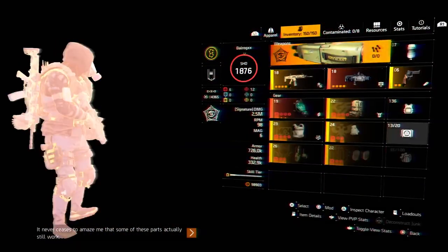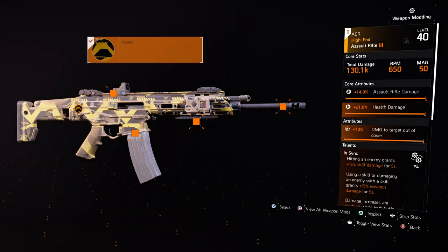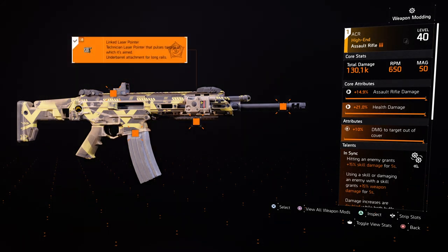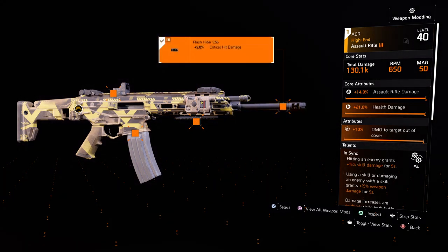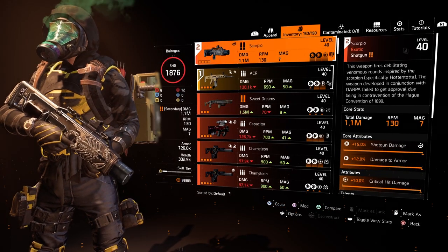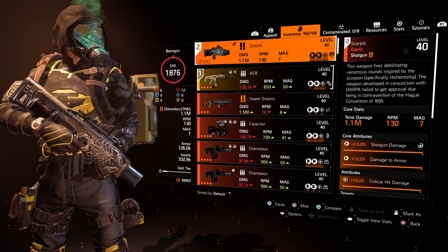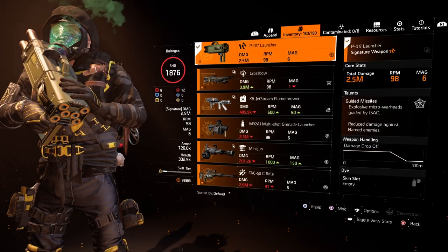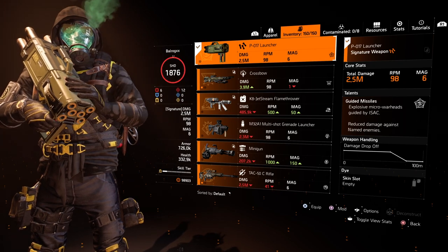The mods I have on the ACR are critical hit chance on the sights, plus 20 rounds on the magazine — that's a must — the link laser pointer that the Technician spec gives us, and critical hit damage on the muzzle. The secondary weapon can be anything you like that goes well with your playstyle. The spec we're using is the Technician, because I want to use the Spotter talent paired with the link laser pointer on the ACR rifle.